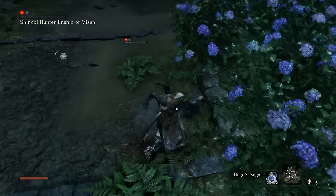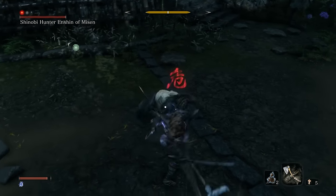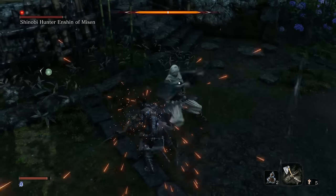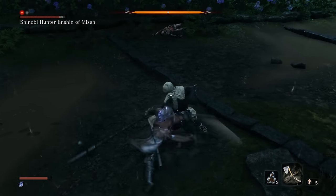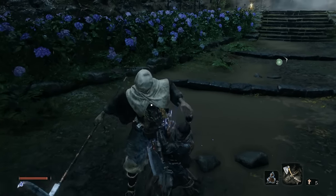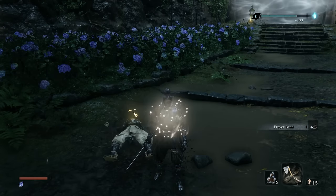The key to the following fight is to have bought the Mikiri Counter skill. This lets you counter all his spear thrusts and chew through his posture. You still have to watch out for non-thrust attacks, but I basically wait for that flash of red text signifying a spear poke and then counter him until dead. With this power unlocked, the fight will seem stupidly easy.